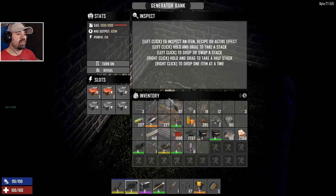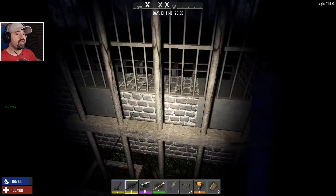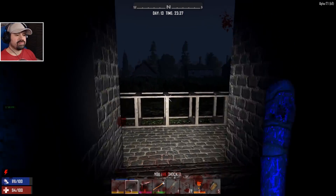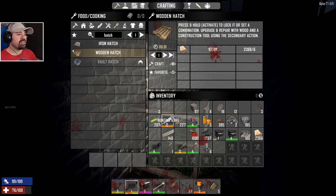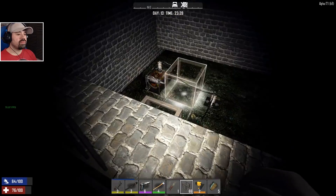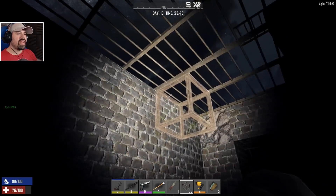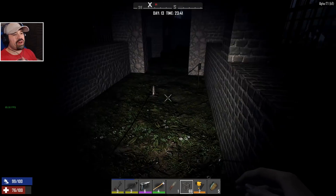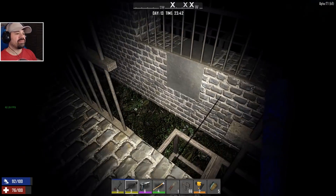Turn it on, turn it on! Now walking through here — there you go. That is some serious damage, I like it! We're actually going to make a ladder up here — that would be great because nobody's coming in here. This is brilliant — this is all going to be electricity. Oh man, that's fantastic — I didn't even think about it. It works out so well!